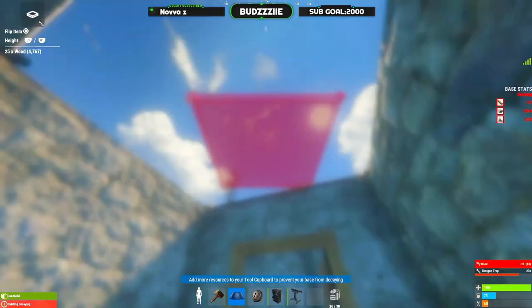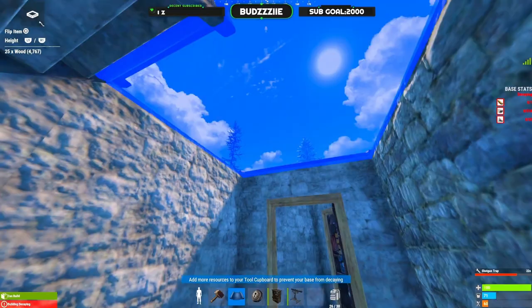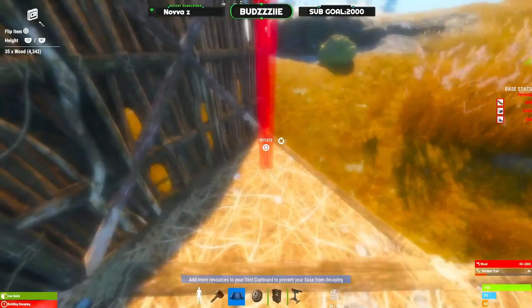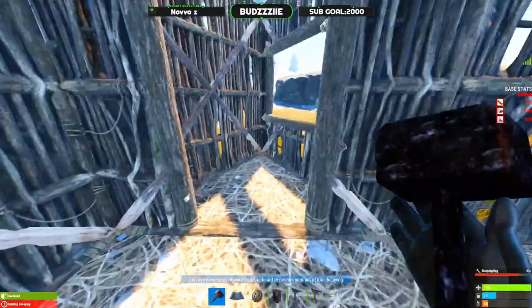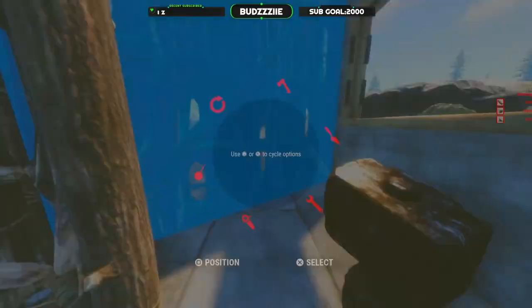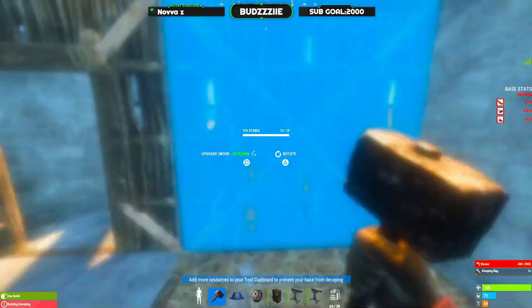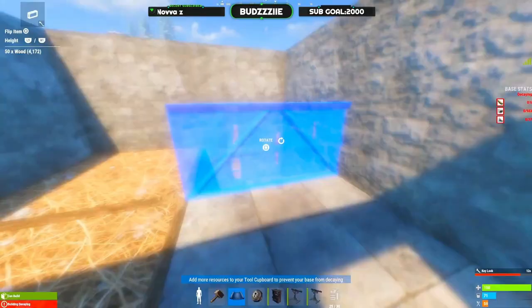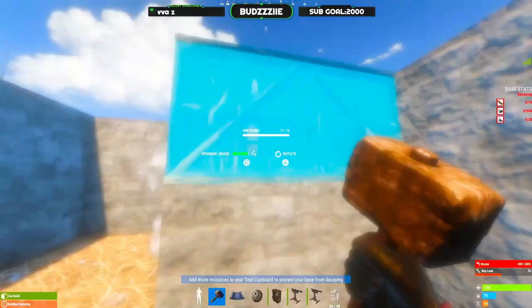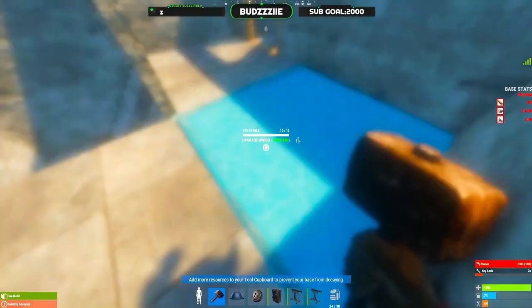Place ceilings everywhere but not above the staircase, and then wall off your second floor. Be sure to place a window frame above the airlock. Now upgrade everything to stone or your chosen material. In between your stairs and your trap doorway you're going to want 2 half walls to allow you to have a jump up into the roof space.